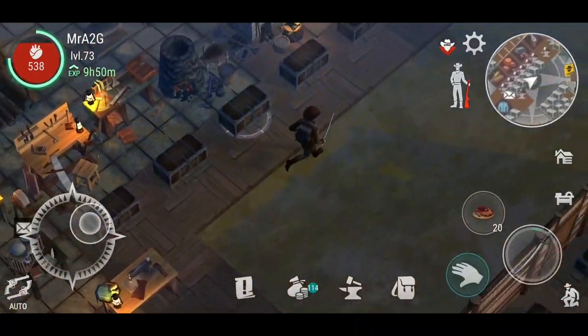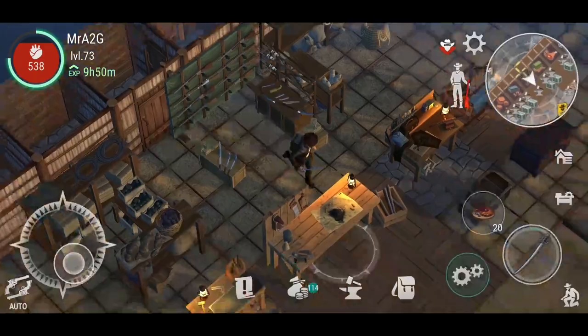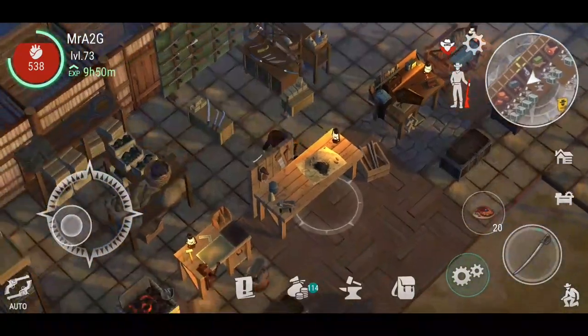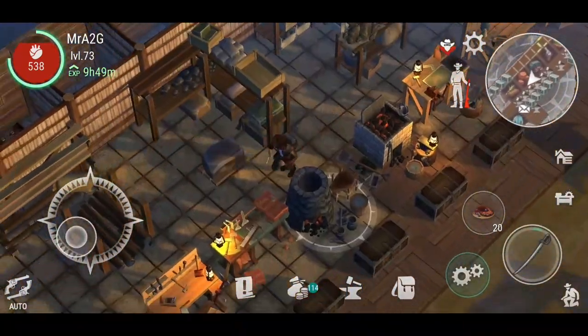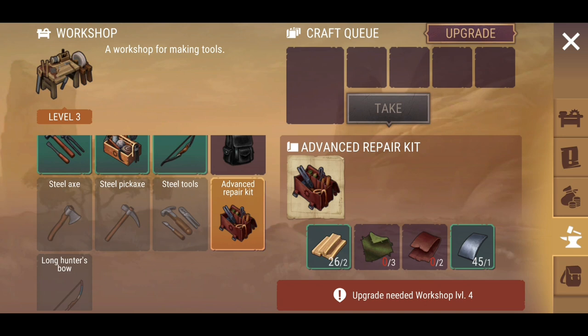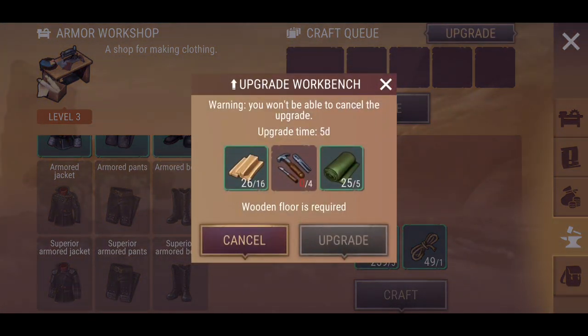Hopefully this will expose the next tier of available items. When you go to repair certain things — for example the expert repair kit — we haven't got that in game yet. The advanced repair kit is the best you can get so far. We'll need to continuously upgrade everything to get to the next tier. One upgrade will take five days, which is absolutely crazy, so you might want to make that one of the last things you do.